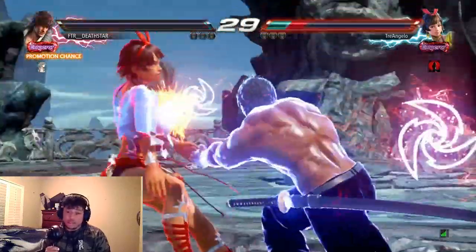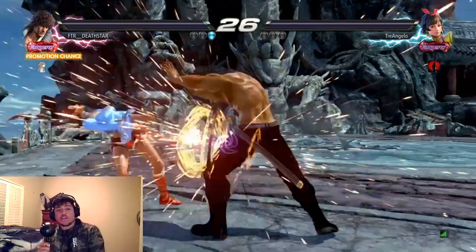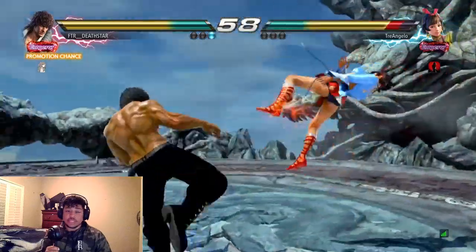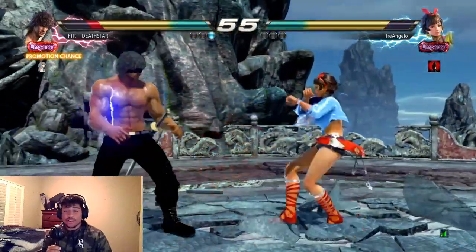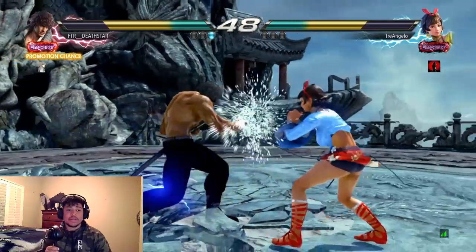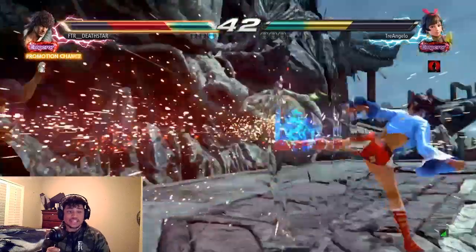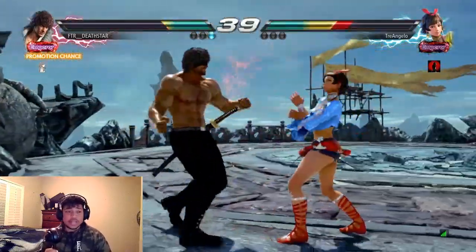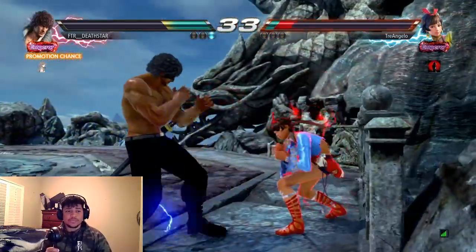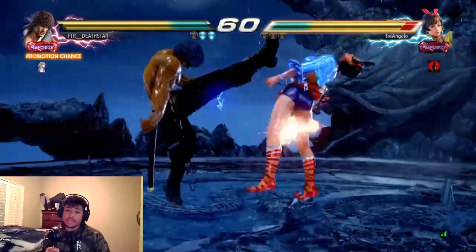If you want to get better as a player, you gotta play more solid. You can't do cheesy stuff or be using Xiaoyu and all these other characters that allow you to have a scapegoat for everything. You need to be able to do down-forward 1, sidestep, Korean backdash, backdash, poke, play the neutral game, stay in the pocket, sidestep — shut the player down mentally before you try to hit them with all this crazy stuff. I used to be that player, but as soon as I started playing offline and competing in tournaments, I realized none of this stuff works. Even then, I'm plus 5, but I'll see what you do. You do nothing — okay, I'll hit you.